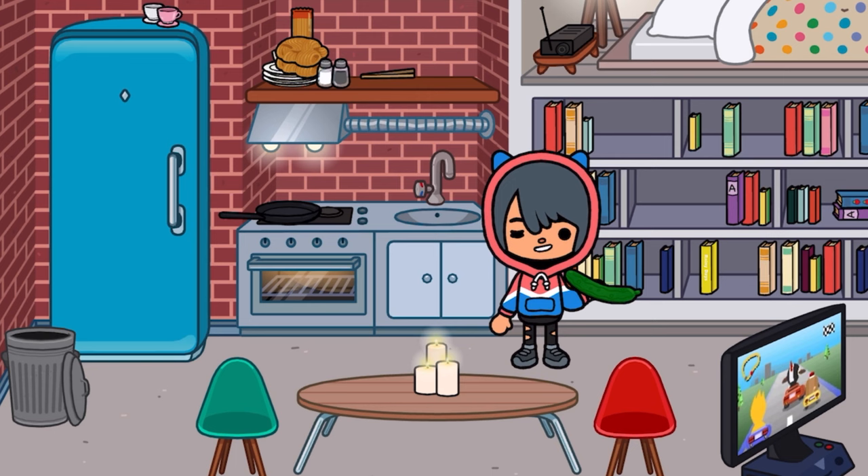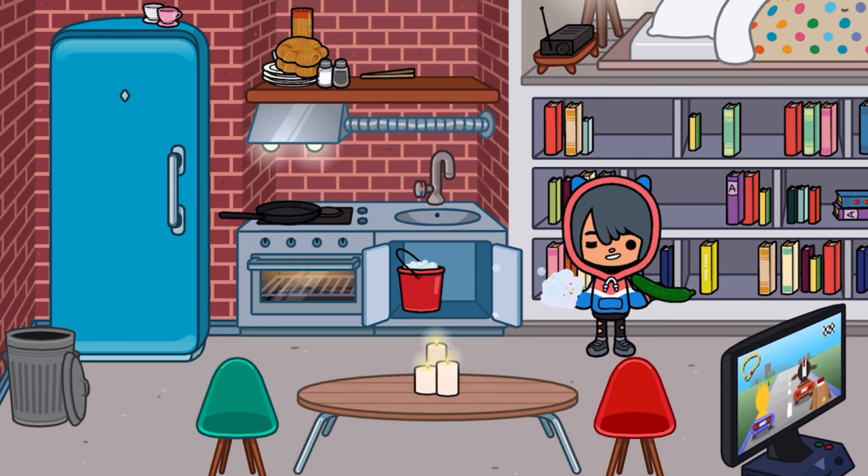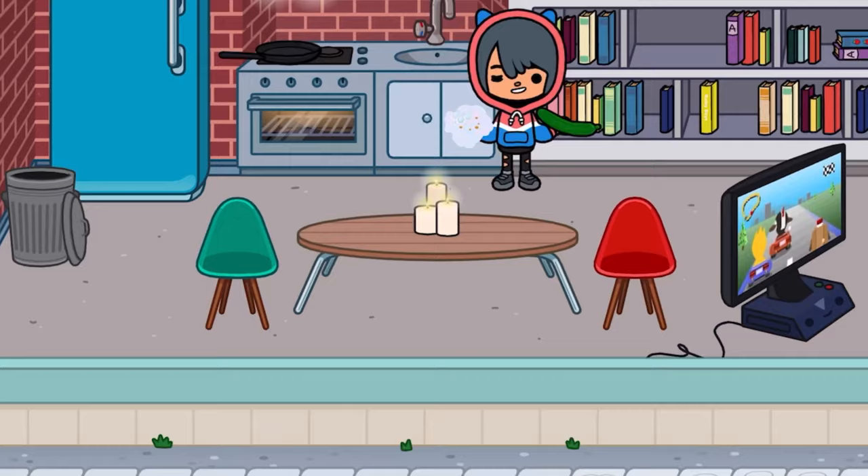Once Zeke is in the apartment, go right over to the kitchen, and just in this cupboard you should see this sponge right here. Place that in the hand and go straight back to the storage area.